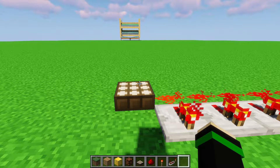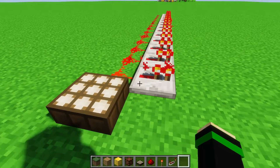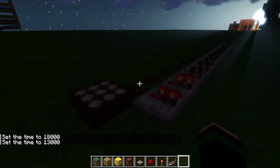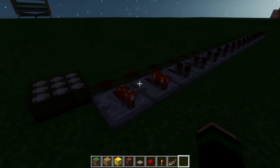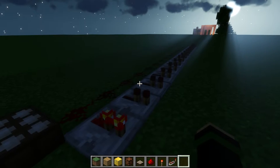First things first, we need to decide when the lamps are going to turn on. The way the daylight sensor works, it will be at max signal strength at max daytime — right now it's close to noon, so it's acting just like a redstone torch. In the middle of nighttime it'll be completely off, and somewhere in between the signal strength isn't maximum or minimum. As it gets more nighttime, the signal strength goes down and eventually turns off.